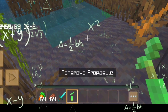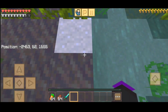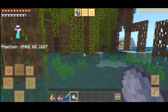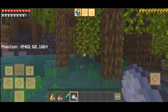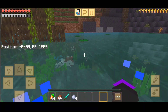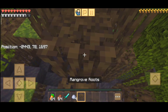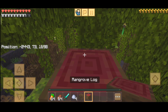We've also got clay, which is kinda nice because clay is hard to get, and you can find a lot of it in the mangrove biome. And then there are mangrove trees, and you can get mangrove logs from them.